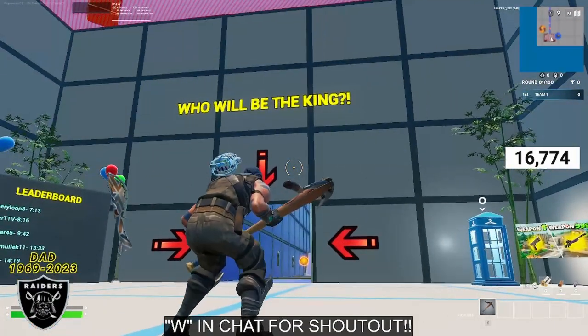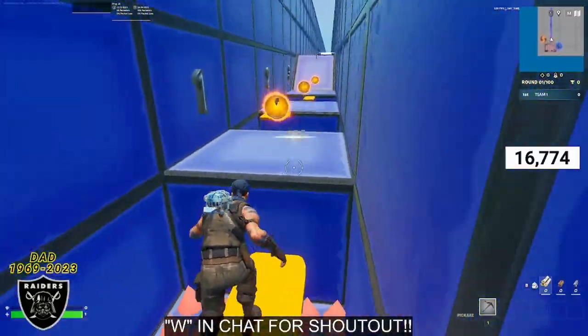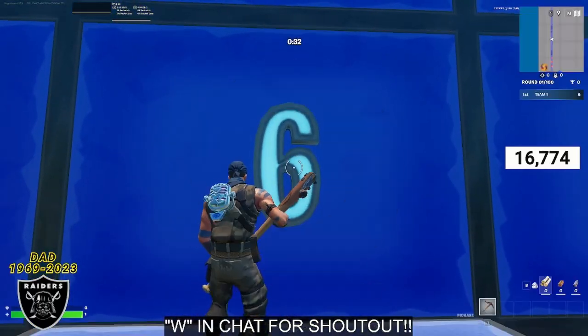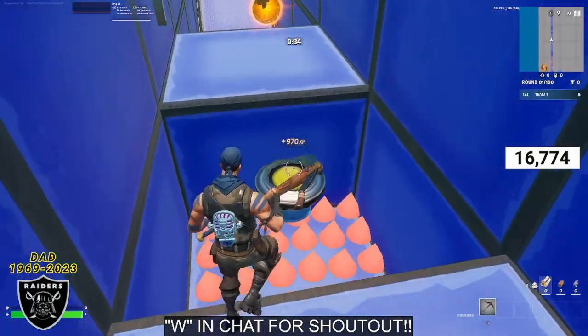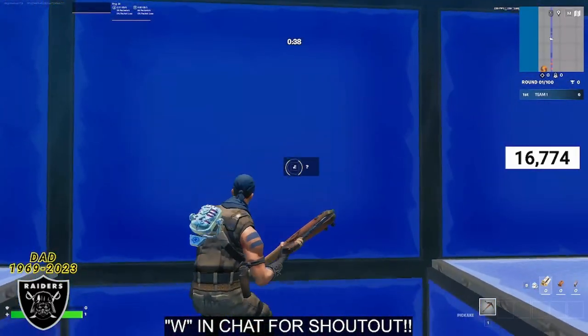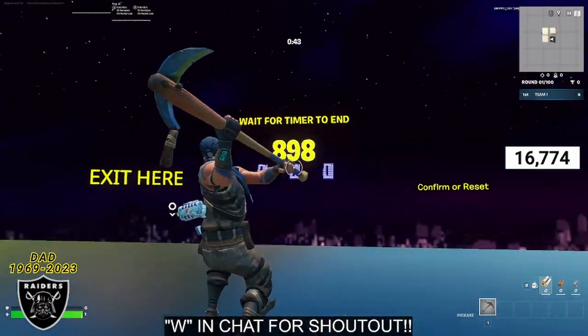As soon as you spawn into this map, run down the hallway and jump over the parkour gaps until you reach the number six. Once you're standing in front of the number six, do any emote and that is going to make a secret button appear on the blue wall, right next to the little floating peg thing that you're going to stand on. Interact with that button and you will teleport to the secret room with the timer in it.